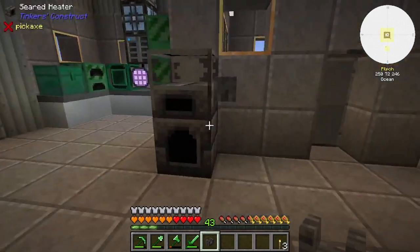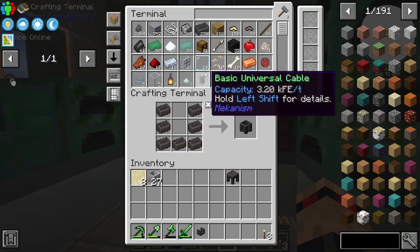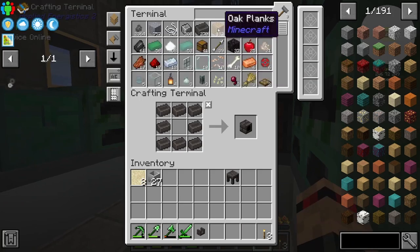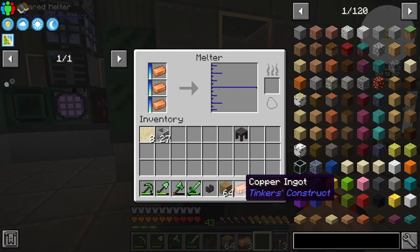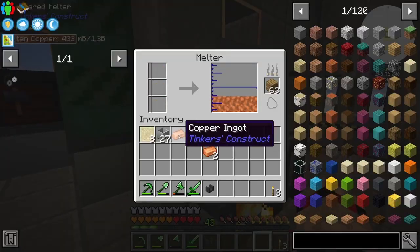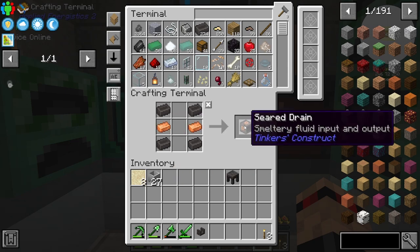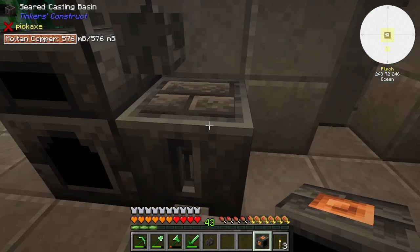We can set this up right here. I think we need the basin, and I need to make another one of these that goes in like that. I need something to burn, so let's grab some of that and put some copper in here. We are basically skipping this entire stage because we already have copper. All we can do is pour this copper over the melter with a drain — we don't need the chute.